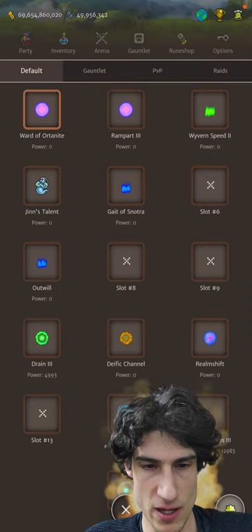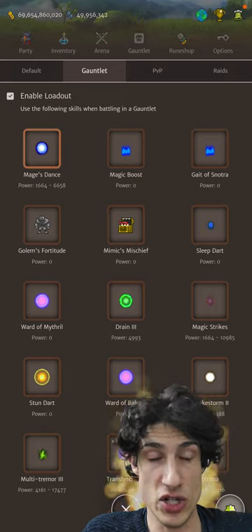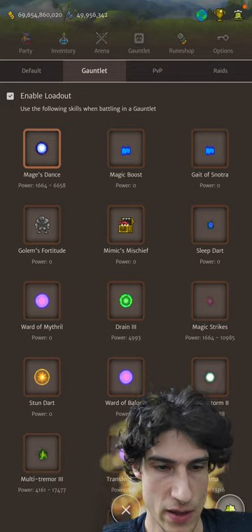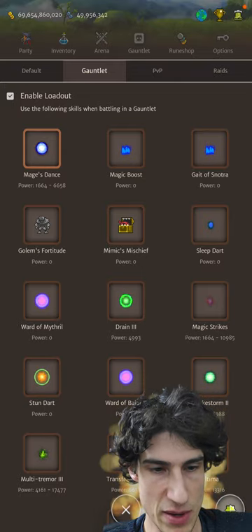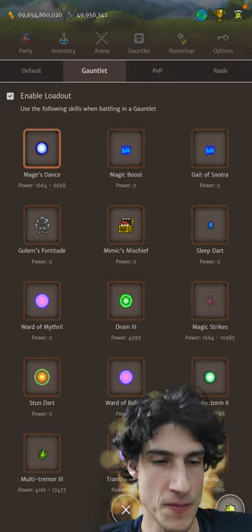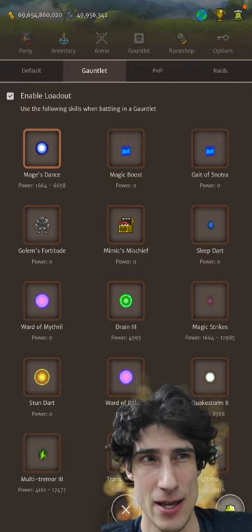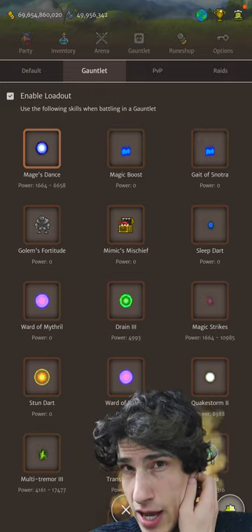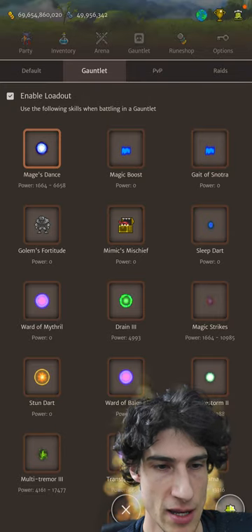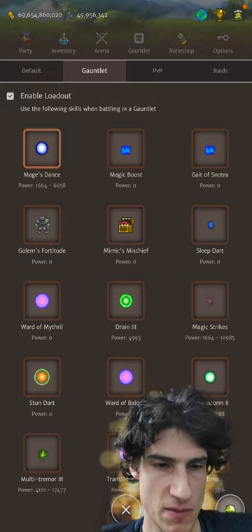Let's go into our spell list and show you the main ones I'm taking. Mage's Dance is going to be our main damage-dealing skill. We've got our boosting skills: Golem's Fortitude, Magic Boost, Mimics Mischief. You can use Jin's Talent — you don't even need to use Magic Boost, you can use Magic Tonic if you want, saving an extra skill slot to bring in some of the elemental Ward skills. Gate of Snotra as well for the extra offense. Then I've got Sleep Dart, which is useful in party play if you need to debuff an enemy for a round or two.